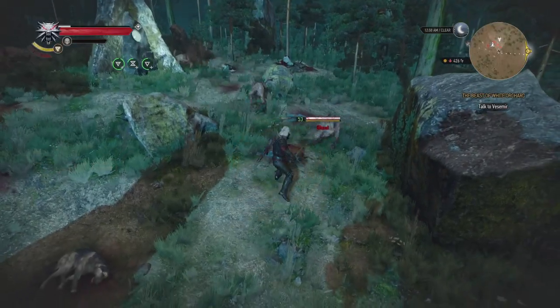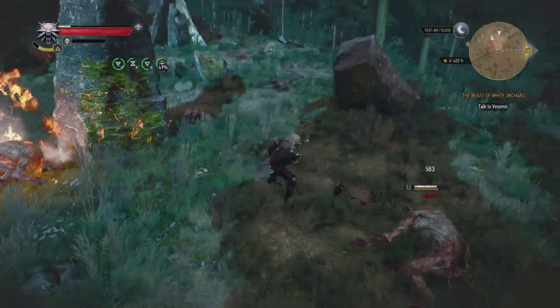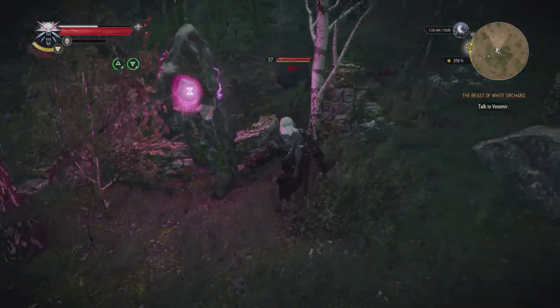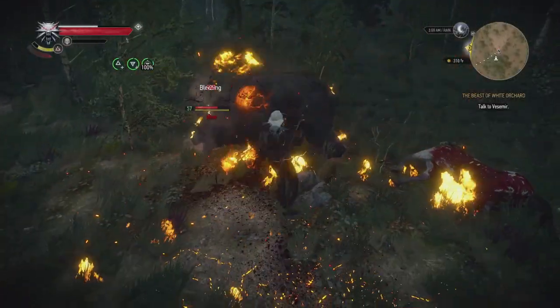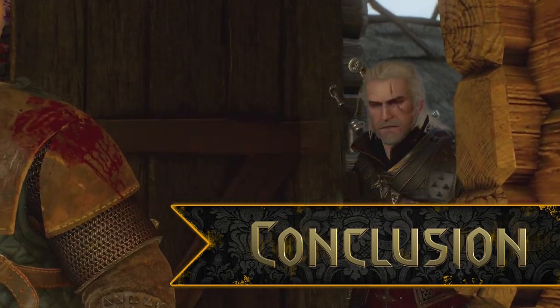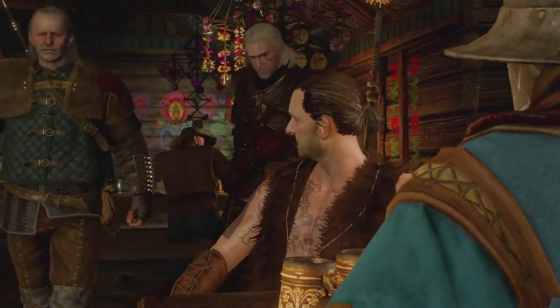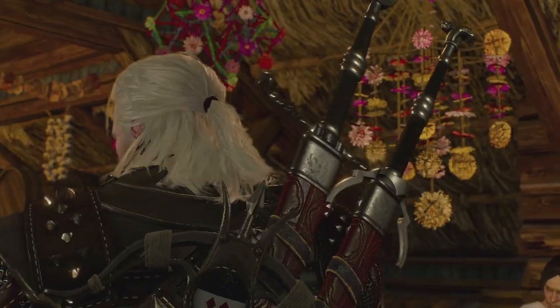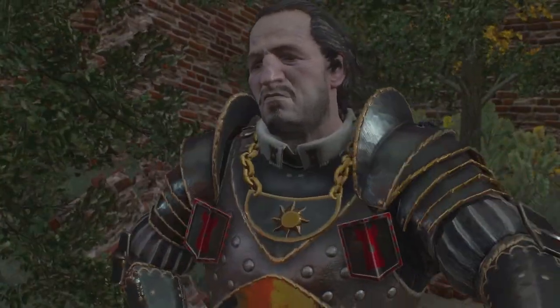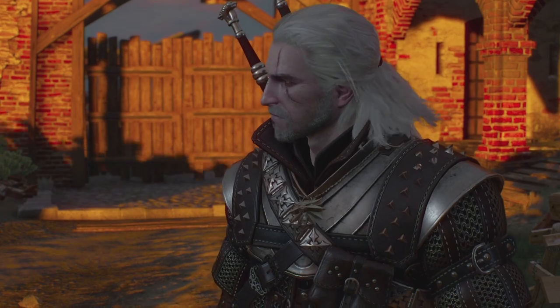White Orchard also houses an impressive array of diverse monsters and beasts to fight for a tutorial area. Next to the Griffin, Ghouls, and Noon Wraith we already discussed, there are Drowners, Normal Wraiths, Wild Dogs, Wolves, Bears, and even a Water Hag close to the Nilfgaardian camp. Each has a different weakness, preparing players for more complicated fights later on and forcing them to use their entire toolset. All in all, White Orchard is the perfect introduction to a massive and incredibly well-crafted game world. By carefully designing the opening moments and limiting the amount of characters while giving a wide choice of gameplay activities, CD Projekt Red managed to entice millions of players to explore the continent and experience Geralt and Ciri's story in full. It's a masterclass in game design that shows how important those first few hours are to keep a player's attention and interest while still teaching them about gameplay mechanics, characters, and the world.